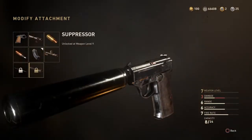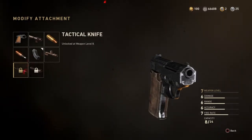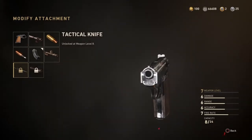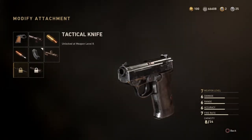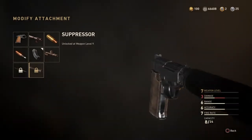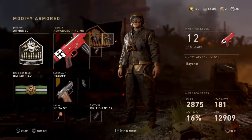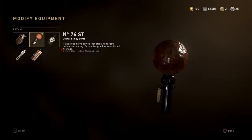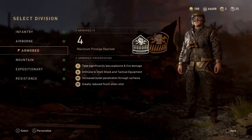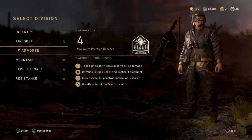On pistols you're allowed to have a suppressor now, and then the tactical knife from the Resistance division is now not restricted to that division, so you can just use it as an attachment. I personally am really pretty happy that they have suppressors now. I'm also going to come out with different class setups.